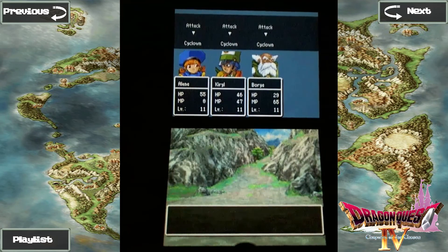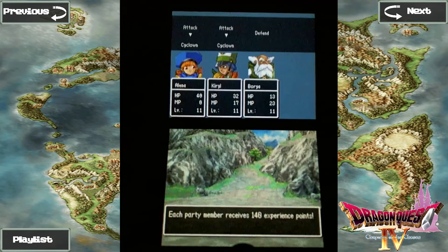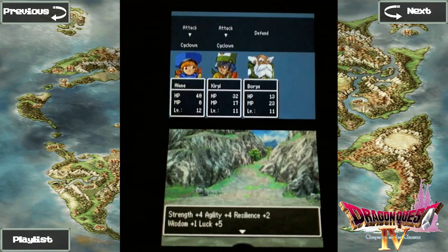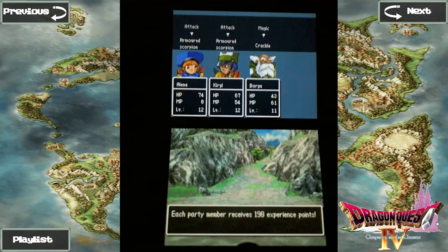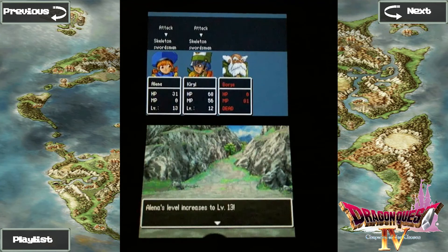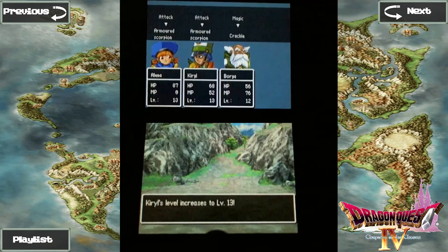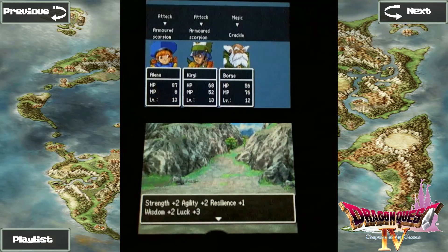Borya reached level 11 and learned Crackle. Nice, about time. Alina reached level 12. Kiro reached level 12. Borya reached level 12. Alina reached level 13. Kiro reached level 13 and learned Fizzle.